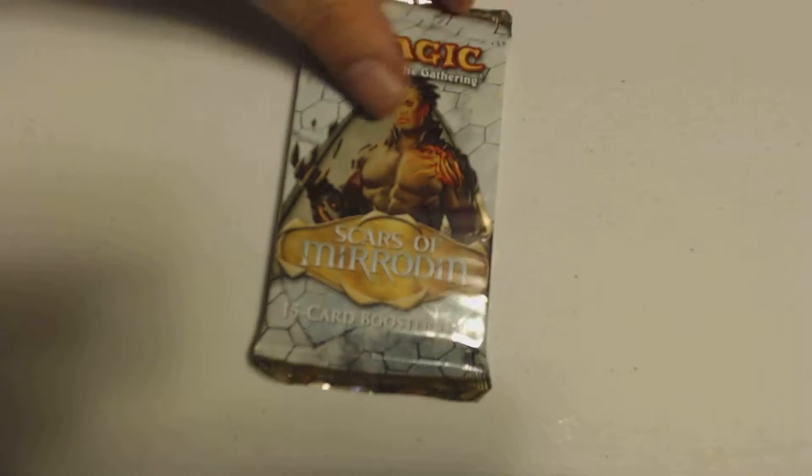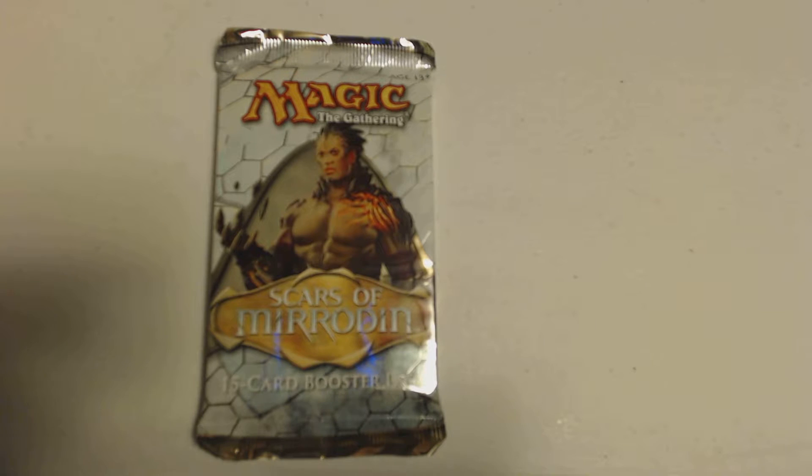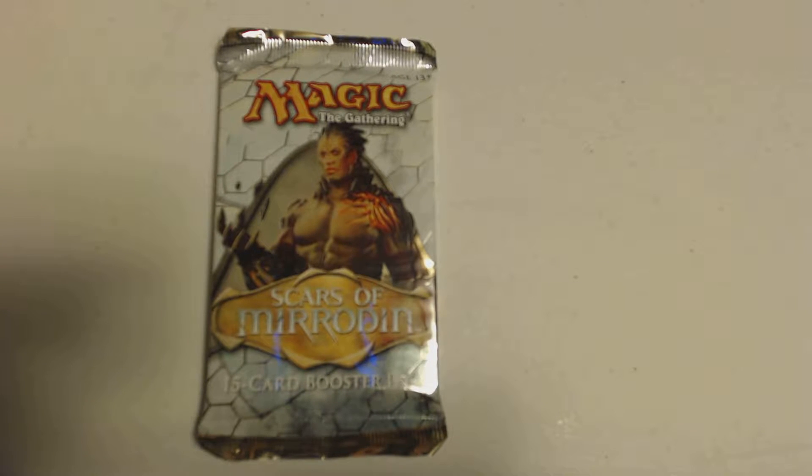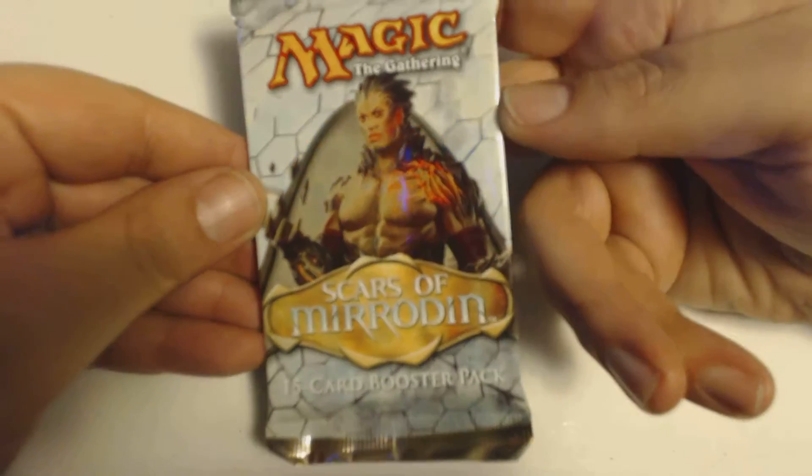I don't know if this or Mirrodin Besieged was the start of the new Mirrodin block, but I know what the last one is, and that was New Phyrexia. And let's just say Phyrexia wrecks some shit, but you also gotta look at what Scars of Mirrodin did as well.